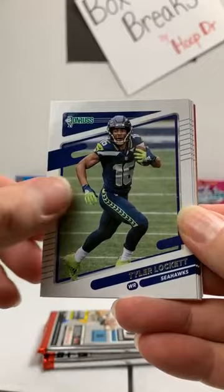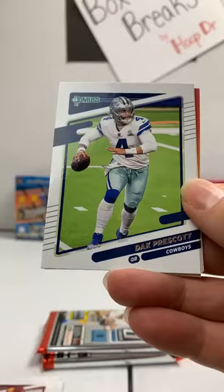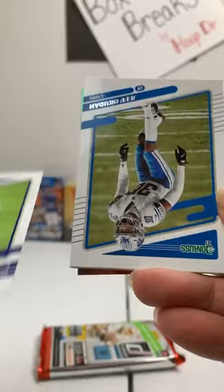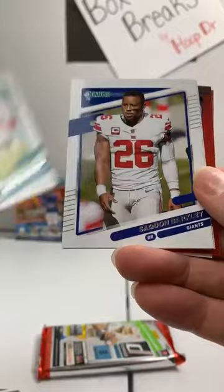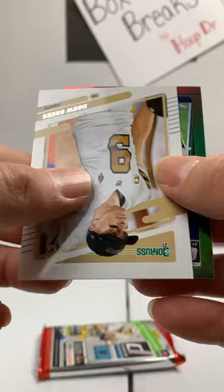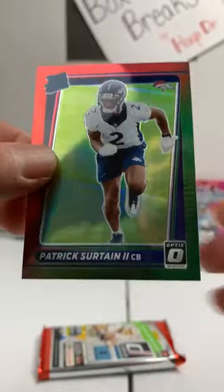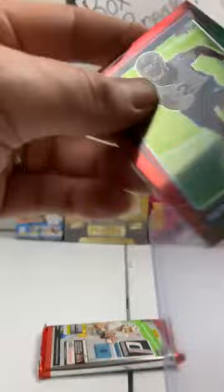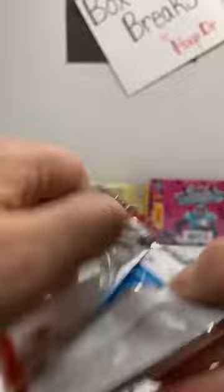Kenyan Drake, Raiders. Tyler Lockett, Seahawks. Tim Patrick, Broncos. DeForest Buckner, Colts. Chase Young, Washington. Dak Prescott, Cowboys. Sam Ehlinger rookie to the Colts. Mark Andrews, Ravens. Saquon Barkley, Giants. James Robinson, Jags. Drew Brees, Saints. The rated rookie to the Chargers is Trey McBride. And the Optic Chrome — oh, it's a Denver Bronco: Patrick Surtain. Not a bad card at all for the Denver Broncos. Red and green optic chrome, and now for the sweater patch pack.